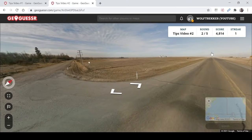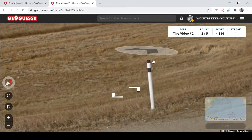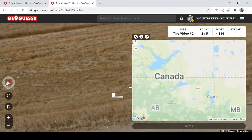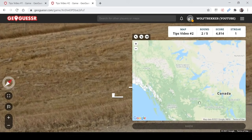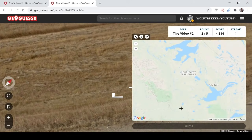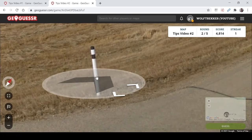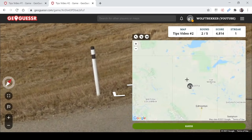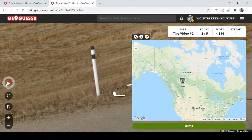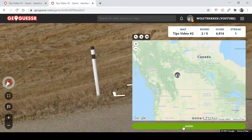The next tip is these bollards you see in Alberta and the Northwest Territories in Canada. Most often in Alberta, but occasionally you will see something very similar in the Northwest Territories. You have this white pole with zebra stripes on top. You don't see these in any other province in Canada, so if you see these, you are probably in Alberta or the Northwest Territories.